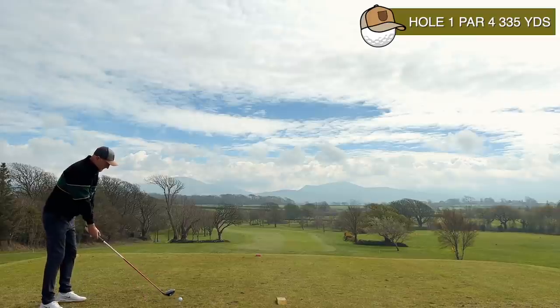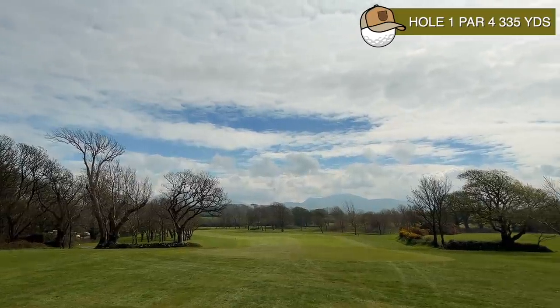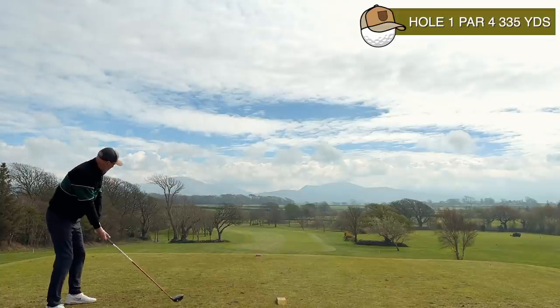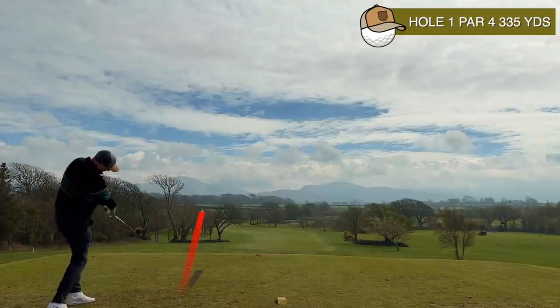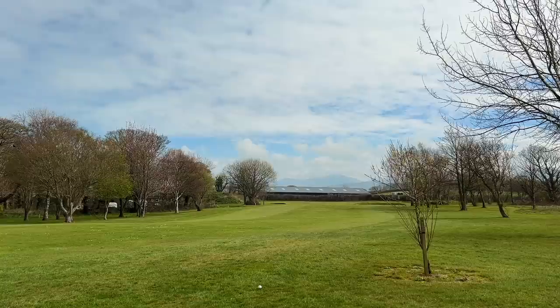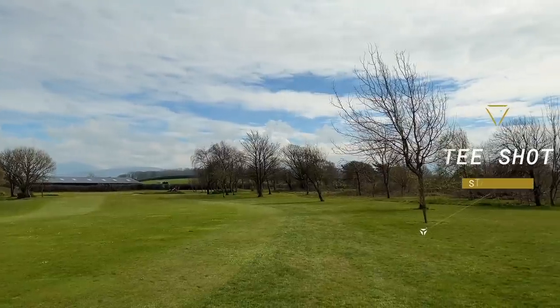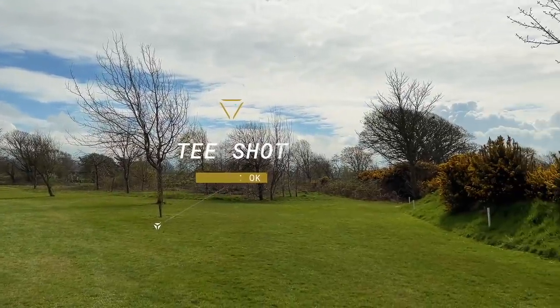The first hole is a par four. All the trouble — there's a group of trees down the left, as you can see, but also down the right-hand side, which you can't see from the tee box — white stakes, out of bounds right. So my aim is left-hand side, trying to cut it back. That's my comfortable shot. Fairly easy swing on the first tee and I'm happy we're somewhere down there. My ball is okay with a clear line to the green — not a million miles away from that stake tree, nor the out of bounds I didn't realize existed from the tee box.